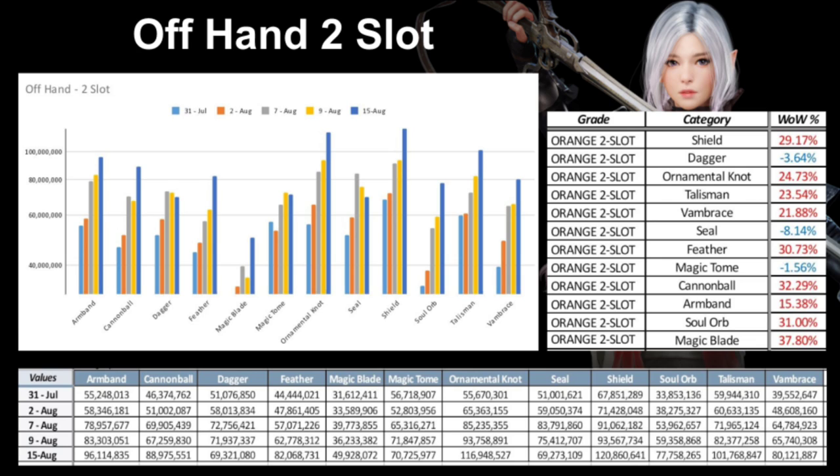The most expensive two-slot off-hand is the Shield or Ornamental Knot at 120 million — that's over double the average of a Magic Blade. So when crafting two-slots for silver, craft Ornamental Knots and Shields. Be wary though: if many people start crafting these and flooding the market, they might not sell as quickly. Pay attention to how saturated each item is before you craft it.